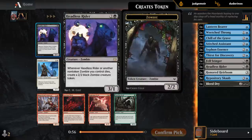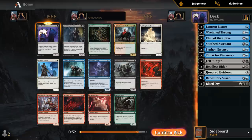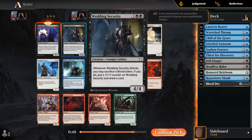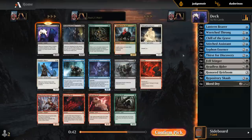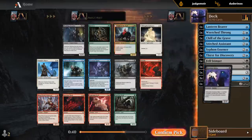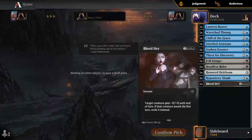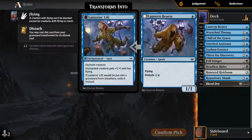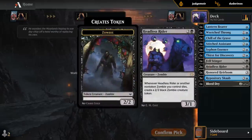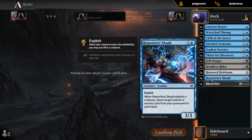Hello, second Headless Rider — why not? They're especially good in multiples. The Security works with blood tokens so I don't really want that one. Happy to wheel Chill of the Grave. So now it's time to pick up some more exploit creatures and sacrifice fodder. Always happy to pick up more removal to get back with the Scab.